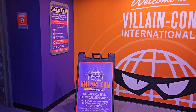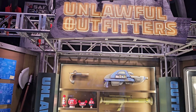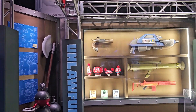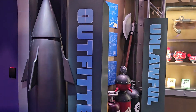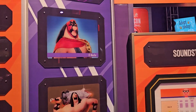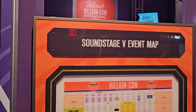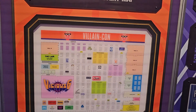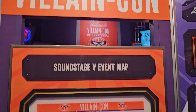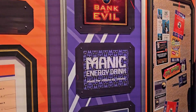The attraction takes place at VillainCon, the convention for evildoers like we see in the first Minions movie. After you go through the line, you start in a fan convention themed queue that shows off booths of villains from Despicable Me and the Minion movies. There's some great theming and Easter eggs in here — it's a really great place with so much to look at. We moved through quickly because the line moves quickly.